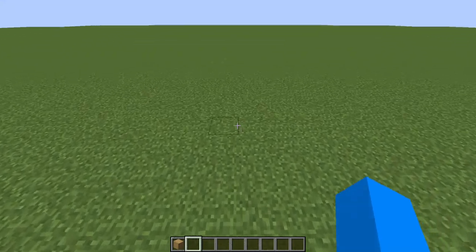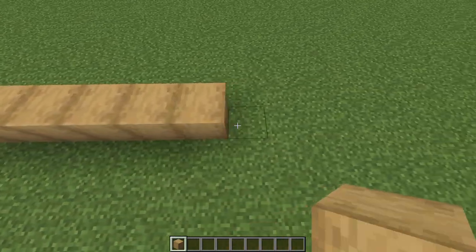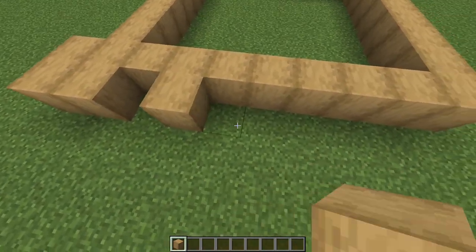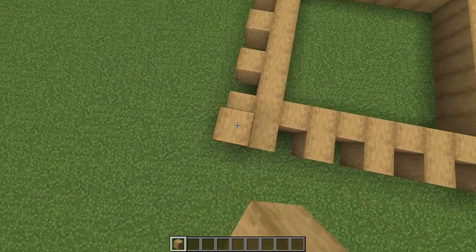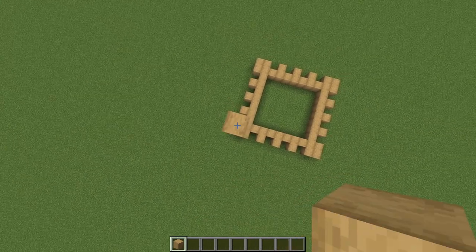So first off, I got some stripped oak wood as that seemed to be the closest I could get to Big Ben's beige colour. After that, I built a 9x9 square on the ground and added some extra blocks around it to imitate the niches in Big Ben's walls. I then started to build up the walls to create a tower that was 30 blocks high. And god did that take some time.